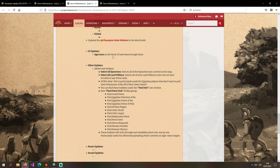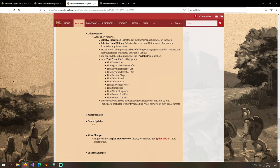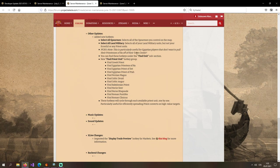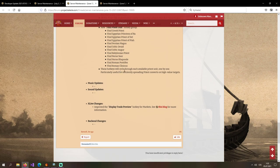UI updates: age icons on the party UI have been brought back. Other updates: new hotkeys — select all land military, which selects all military units but not scouts or priest units. This is particularly useful for Egyptian players who don't want to pull their Priestesses of Ra off their town center. Also a new find priest unit hotkey group — these hotkeys cycle through each available priest unit one by one, particularly useful for efficiently spreading priest conversions on high value targets.